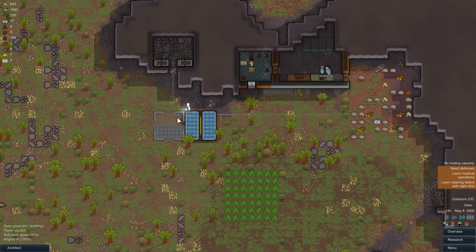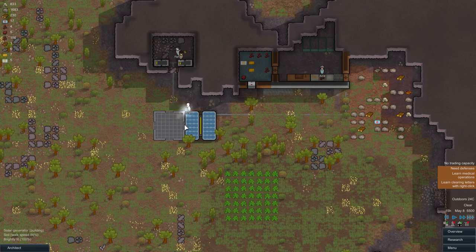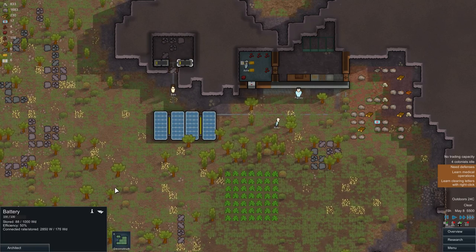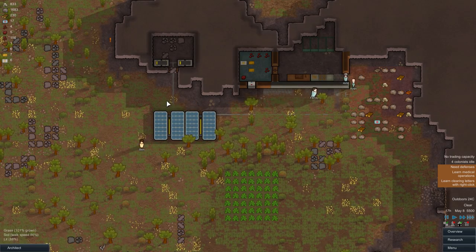Place an additional solar panel wherever you have room — it's going to be fine. Your colonists will go build it, and that should greatly increase your energy output. Once it's built, you'll see the power filling up very quickly, supplying your base with energy for quite a while.